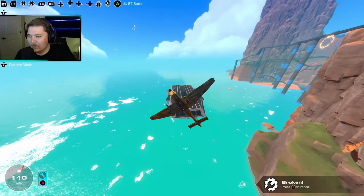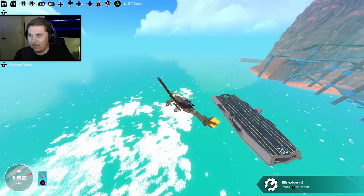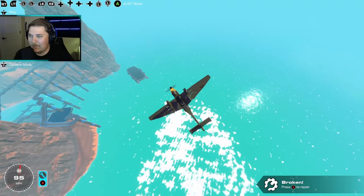Alright, we're up in the air now, and you can see the bomb on the belly side of my Stuka there. We can see the ship. I'm just gonna do one quick flyby and see if I can get a nice dive bomb on it. Flip it around, we're going in.